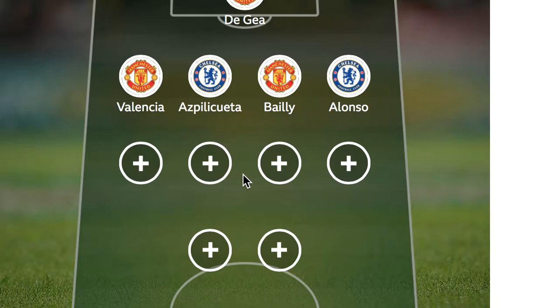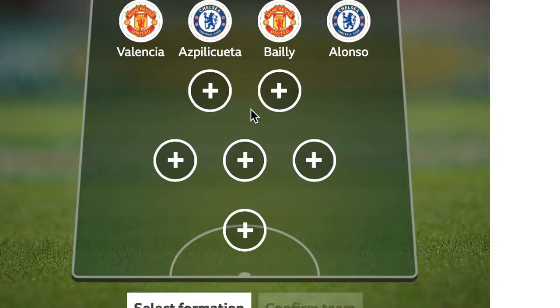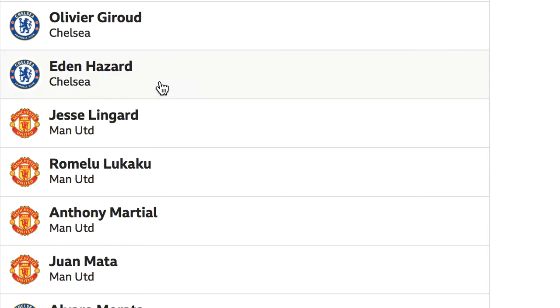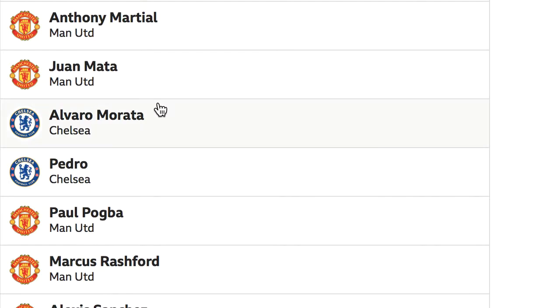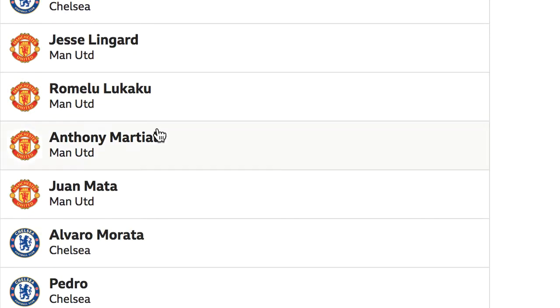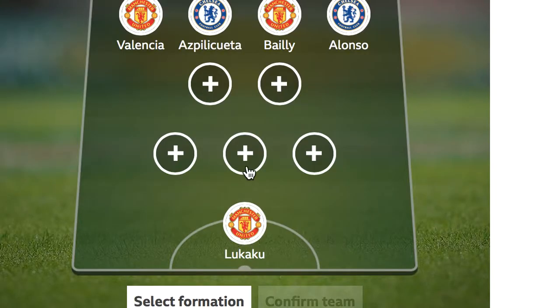Now, this is where it gets a bit tricky. I'm actually going to change the formation to a 4-2-3-1. The reason I'm doing that is up front it's either Giroud, Lukaku, or Morata. And I don't think Morata deserves a place, I don't think Giroud deserves a place, and it's got to be Lukaku up on his own. So that's why I've gone with just one striker. For both these teams, the strongest area is in midfield.